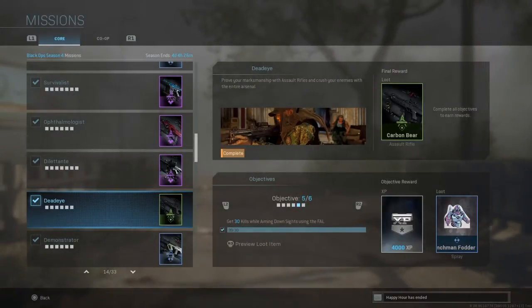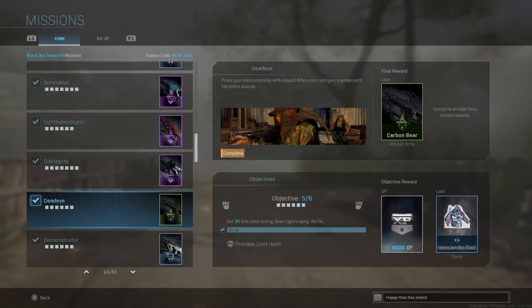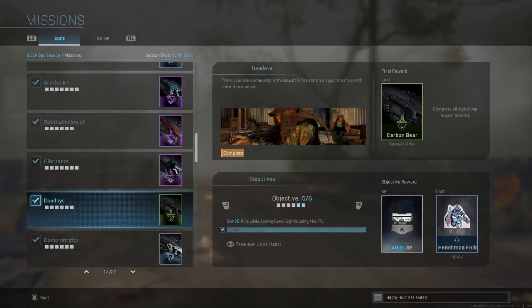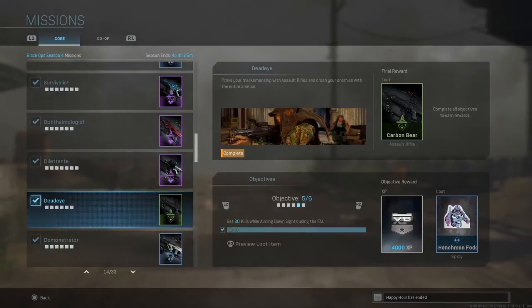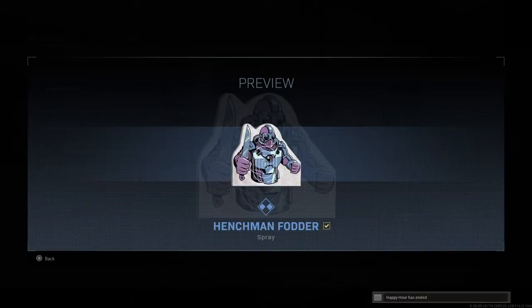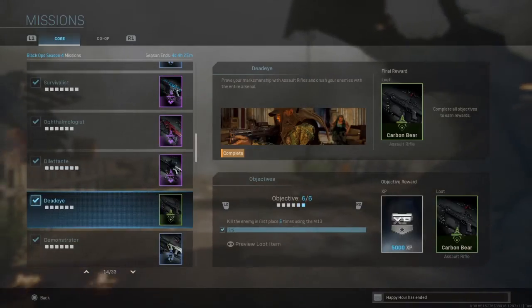Objective number five is to get 30 kills while aiming down sight using the FAL. The FAL is very, very powerful — it's a one-shot weapon. I'm not too sure if it one-shots in normal mode, so I suggest playing Hardcore. Just aim at the person and kill them. Getting kills with the FAL in Hardcore on Shipment is very easy — you can do it in one game. You unlock the Henchman Fodder spray.